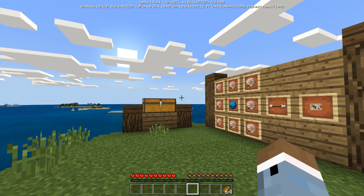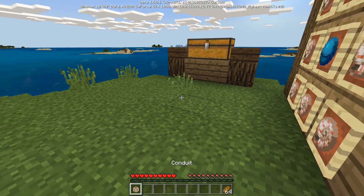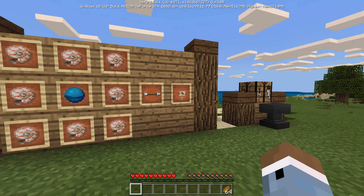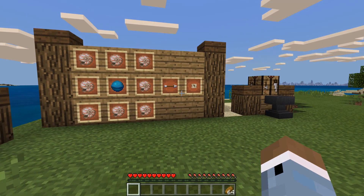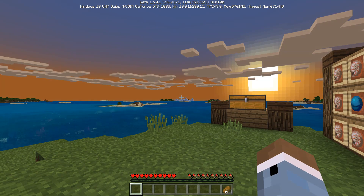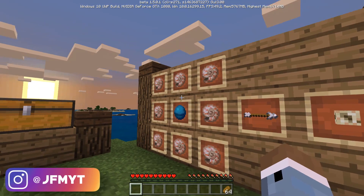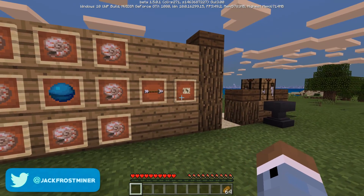So I set up a little world here, we can take a peek. This is a conduit right here. This is what it looks like, but it doesn't really do much — you just put it down and that's it. That's because it needs a specific structure to work. Conduits are basically like beacons — it's like an underwater beacon powered by Prismarine that gives you things to help you survive underwater. This is how you craft them: you use eight Nautilus shells around the heart of the sea and you get one.